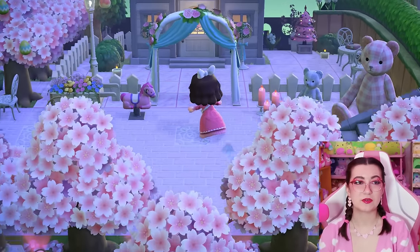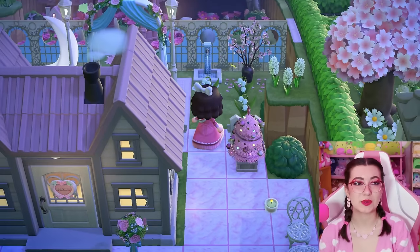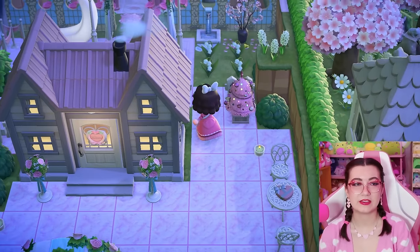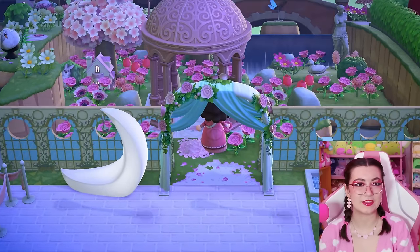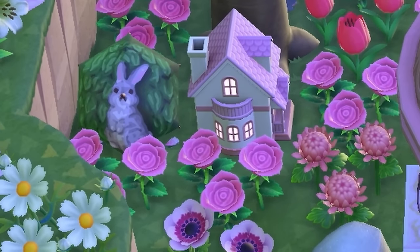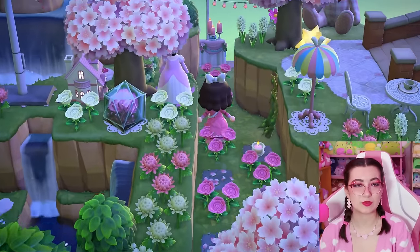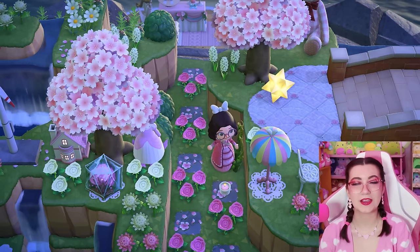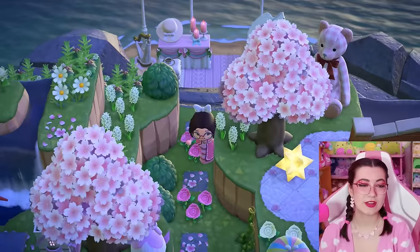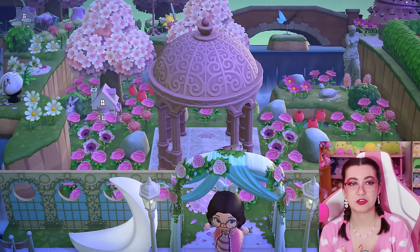I'm heading down this incline and there's one of the player houses. I'm not going to go in the player houses just for the sake of time since we have a lot of islands to get through — feel free to visit these dream addresses on your own. But I see some stuff behind here — oh, look at this. This is so beautiful. That little custom bush with the bunny on it is the most adorable thing. This leads to a secret beach. Oh, we could have gone down these vines — I didn't even see that. The secret beach is so pretty. This really is like the number one honeymoon destination — this makes me want to honeymoon here.